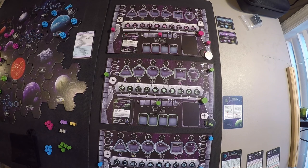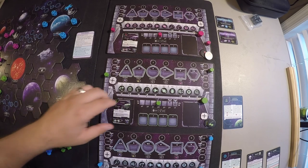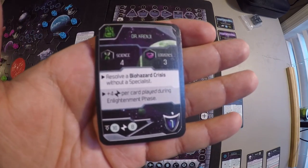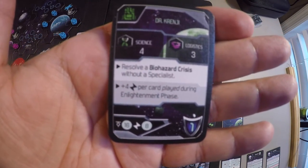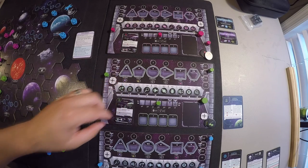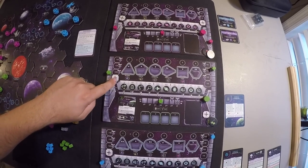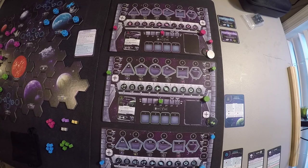Here are the faction mats. I know you can't see the bottom one as well but the green one is pretty clear. On each of the mats I've set them up with their starting energy and starting tau, and set their markers out. Dr. Cringy starts with 16 tau and 8 energy — I have the marker on 6 and the marker on 10 for 16, and then 8 on the other side.